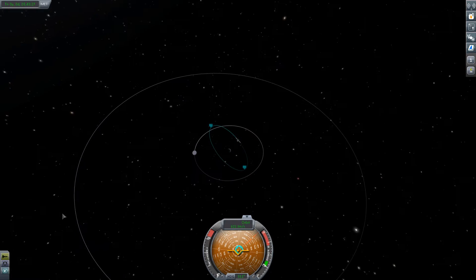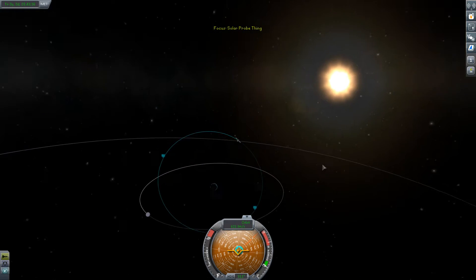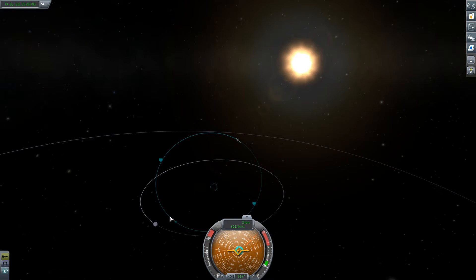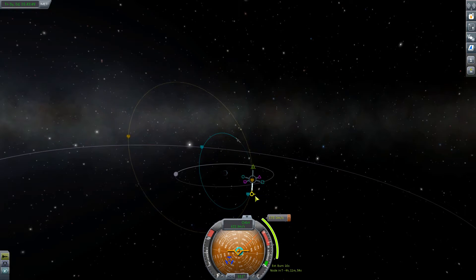Alright, last bit — let's get interplanetary. I have a little less than half a tank of gas. Let's go ahead — sun's that way. So if I do my burn here, I'll throw myself trailing away from Kerbin, and I should have an easier time leaving Kerbin's SOI.